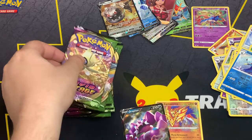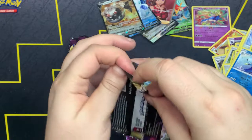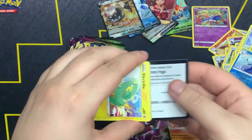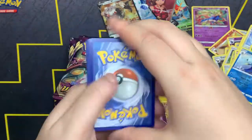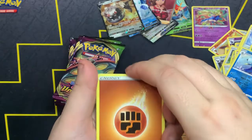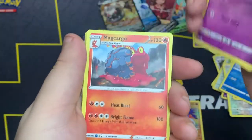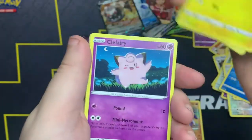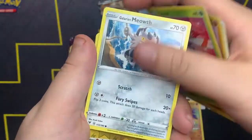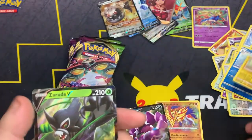Still got a lot to go. Sableye pack. Code card out. One, two, three, four. We got Fighting Energy, Heatmor, Skullback, Macargo, Electric, Clobbopus, Phantump, and my Galarian Meowth. Joltik as the reverse, and Zarude V — alright! Two V cards for Team Left, but not a single VMAX — that's kind of disappointing.